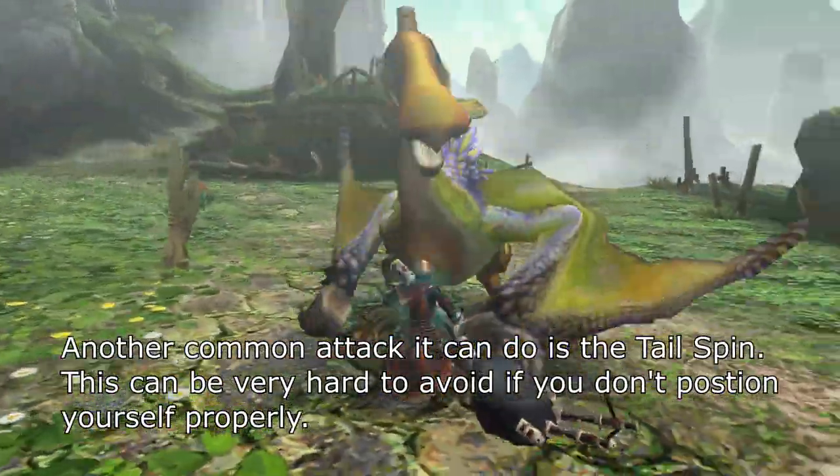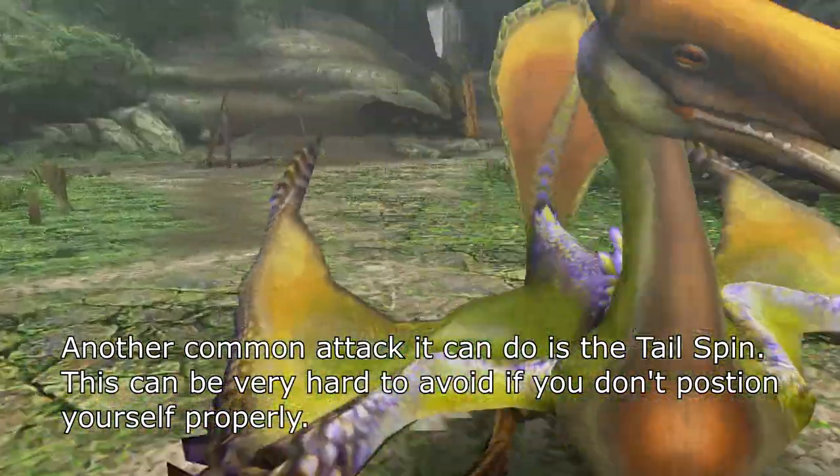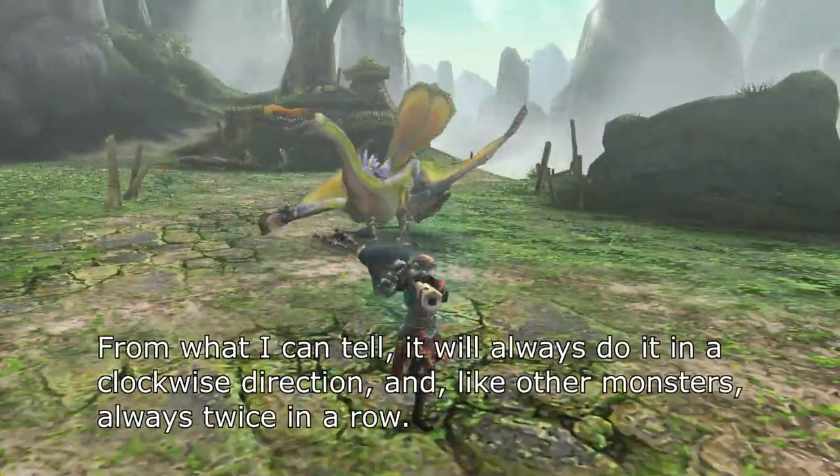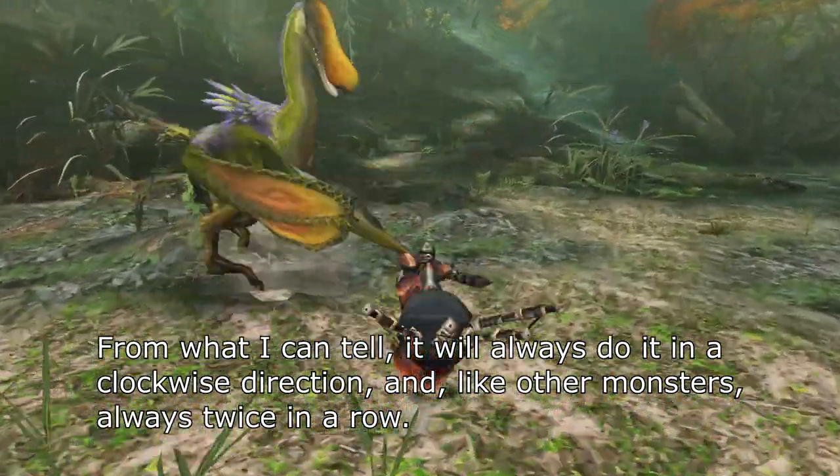Another common attack it can do is the tailspin. This can be very hard to avoid if you don't position yourself properly. From what I can tell, it will always do it in a clockwise direction, and like other monsters, always twice in a row.